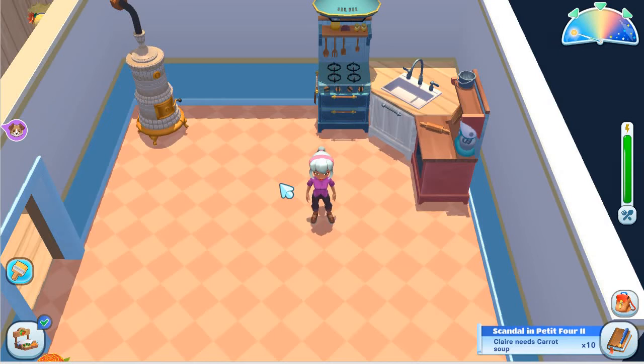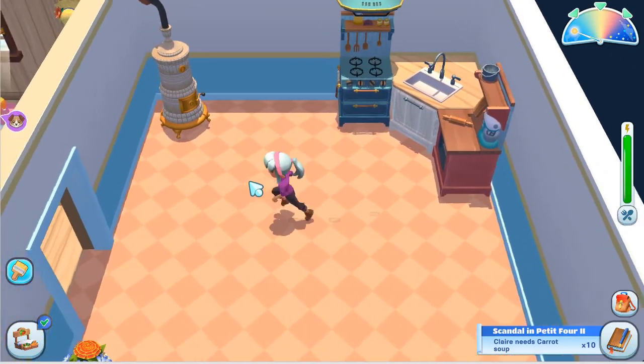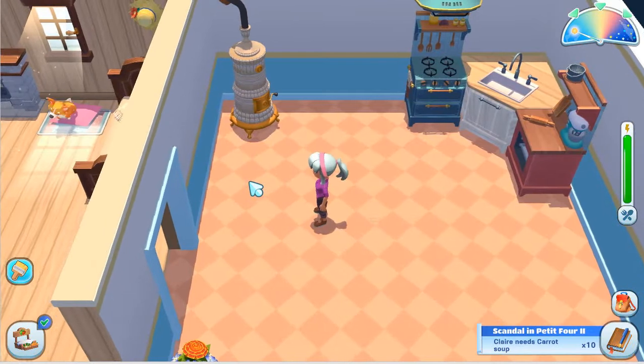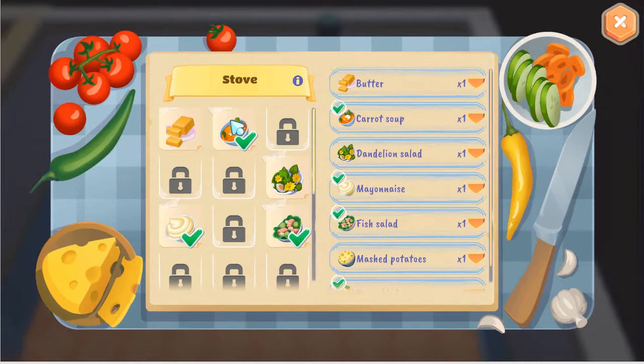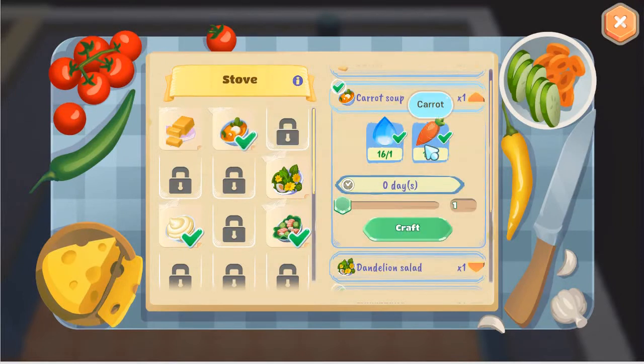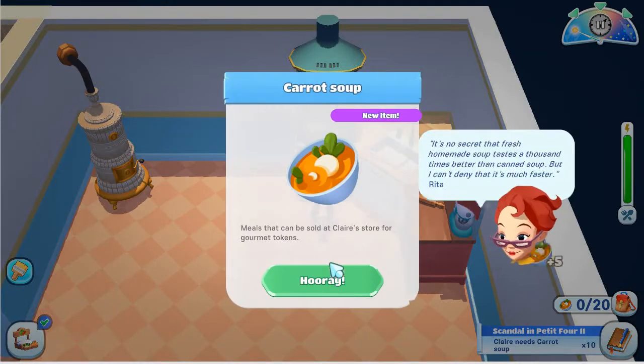Last time we started working through more of our clues to find Grandpa, and I went and harvested those carrots. It's a brand new day — you wouldn't know it right now by looking out the window, but it's raining outside. So let's make the carrot soup. We needed 10 carrots and 10 water to make carrot soup, and we can only make five at a time. Fortunately, it doesn't take any time at all. Carrot soup.